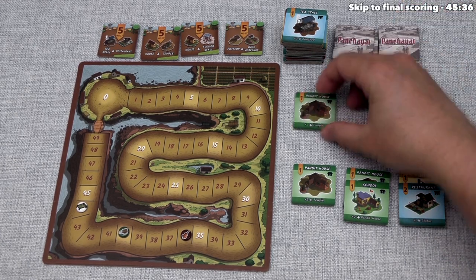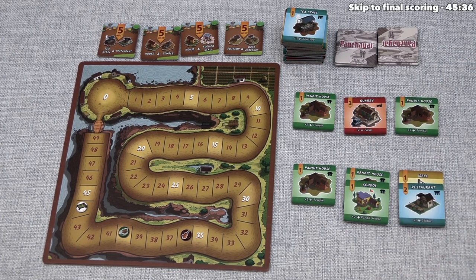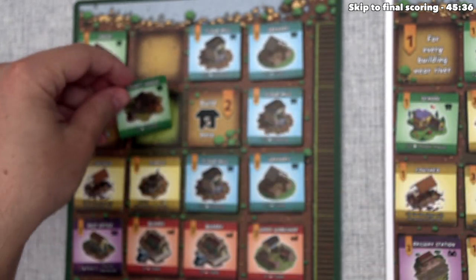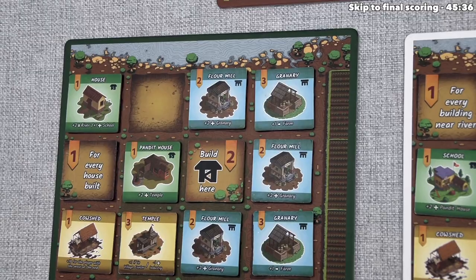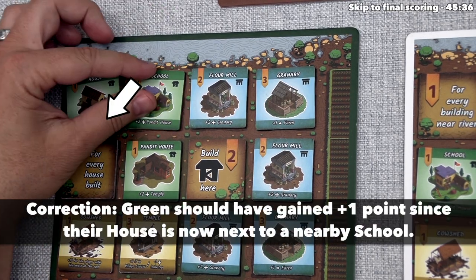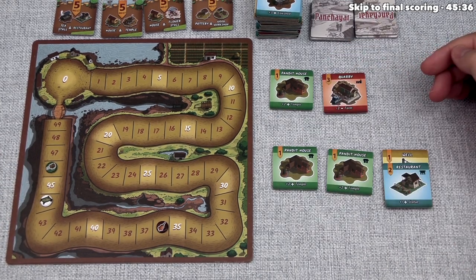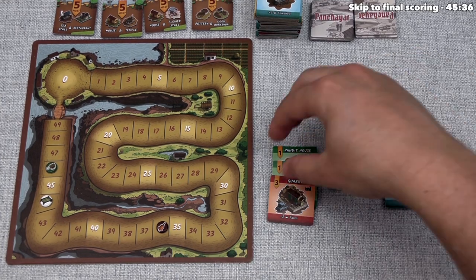Green draws more tiles including pandit houses. They take a pandit house and place it next to a temple for one plus two — three points — bringing them up to forty-three. Then they take a school and place it adjacent to the pandit house for one plus two — three points — which also grows their residential group from size two to size three, worth more endgame points. This brings green up to forty-six. Green ends their turn by stacking tiles to minimize the chance of residential tiles being available on white's final turn.